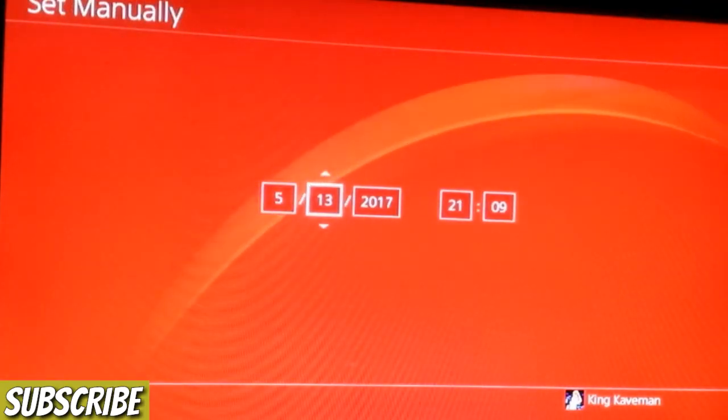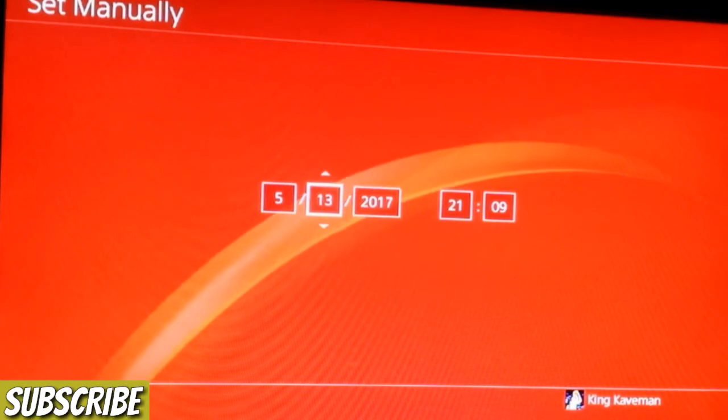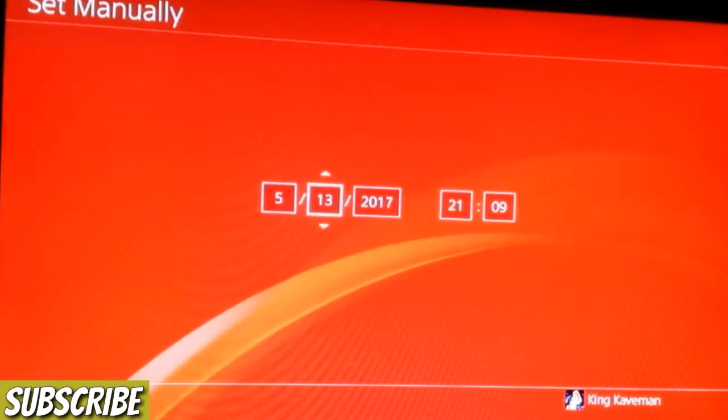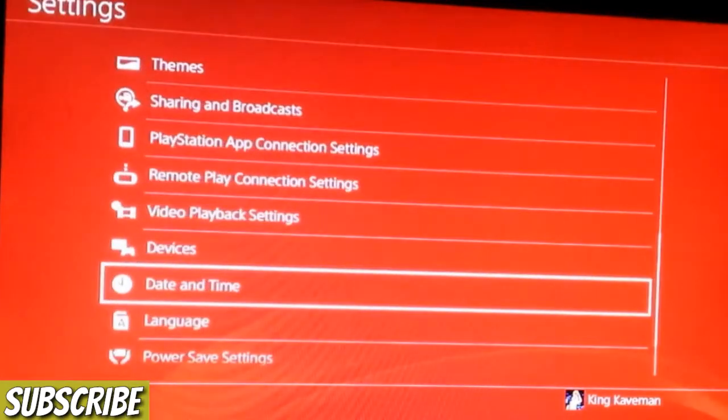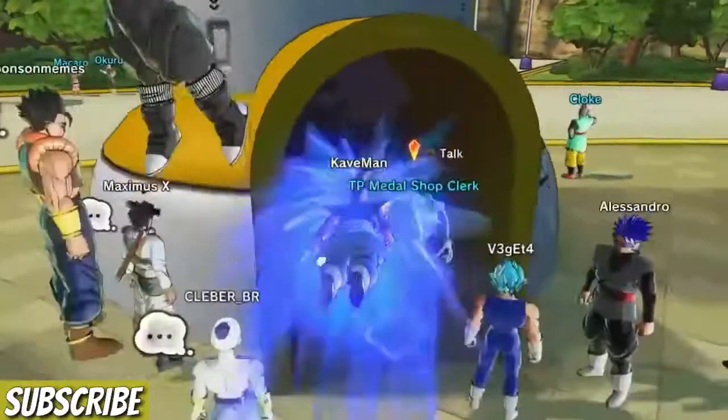What you want to do is uncheck 'Select Automatically', then go into 'Set Manually' and put in 5/13/2017. Once you've done all of this, go back and then close the Dragon Ball Xenoverse 2 application.